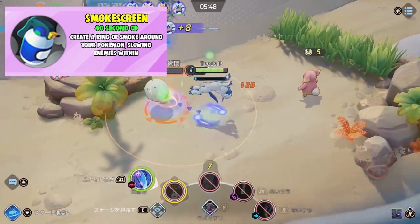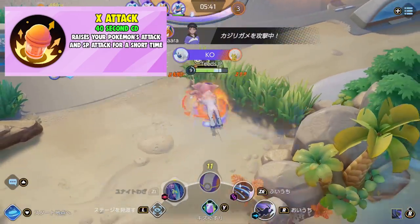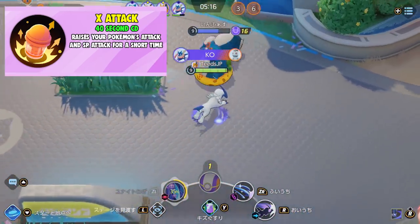The next one we have is X Attack, with a 40 second cooldown. It raises your Pokemon's attack and special attack for a short time. This one is a very aggressive item. In my opinion, it's best to use on offensive Pokemon, and you would want to use this during a fight.